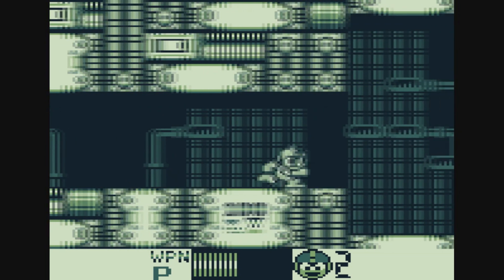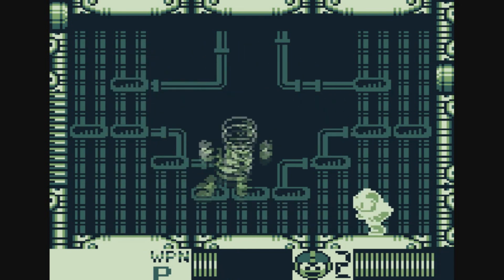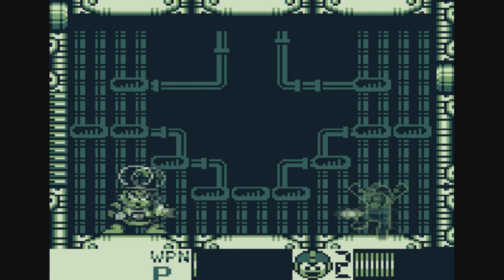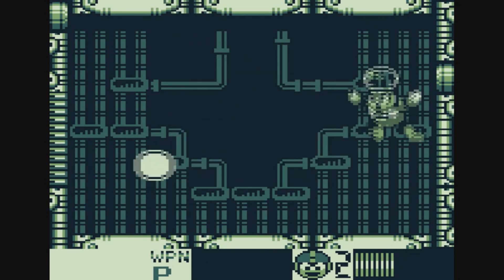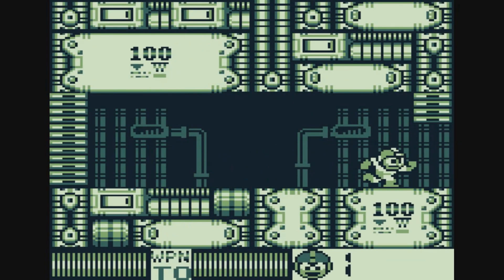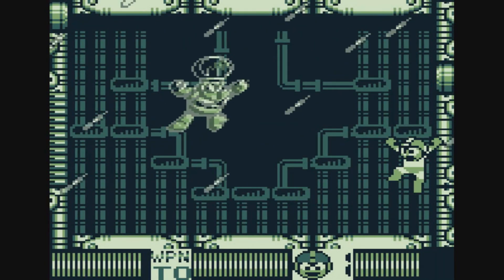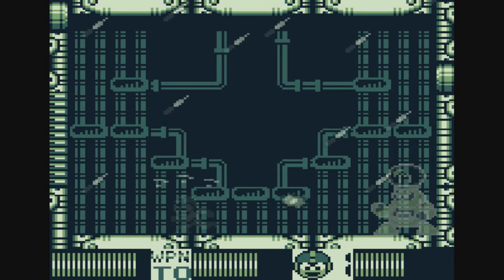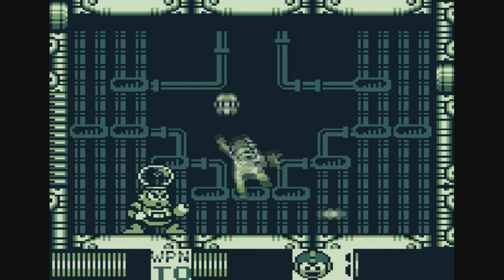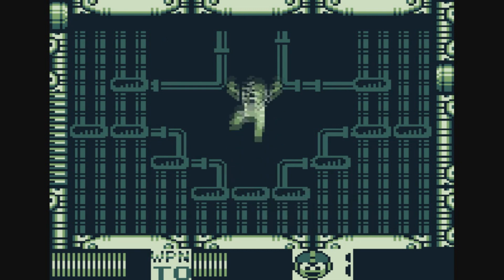I'm going to try fighting Bright Man without his weakness first, since I do have some one-ups to burn. I love how it looked like he just punched me right there. His pattern's honestly not too bad — just jump over his shots and slide under him when he gets close. We'll go ahead and use his weakness just to destroy him. And there we go — pretty simple. Just a matter of jumping around and killing him.